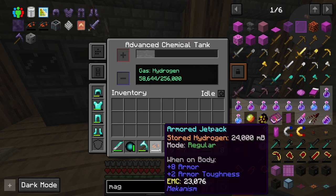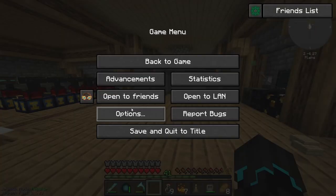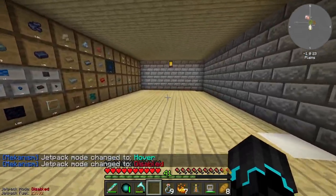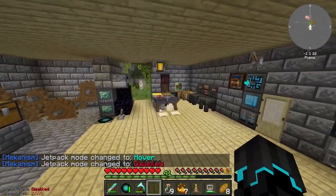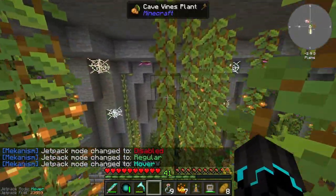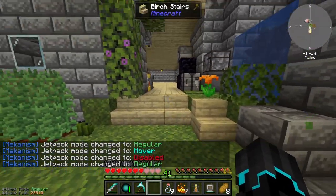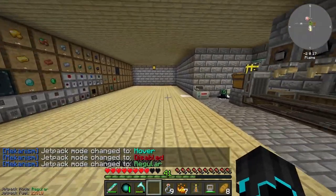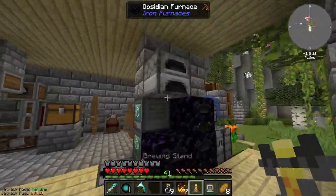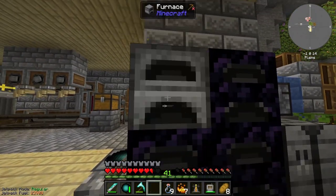If I take this off and place this on, I do quickly need to take a look at some keybinds. We can press G to change from disabled, so now it's not working, to regular, and we're flying. As you can see, we can switch it to hover mode — so we're hovering — or set it to disabled again. But we've got to be careful, because I am not resistant to fall damage just yet.